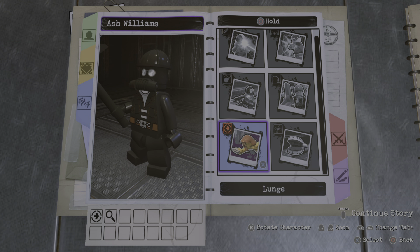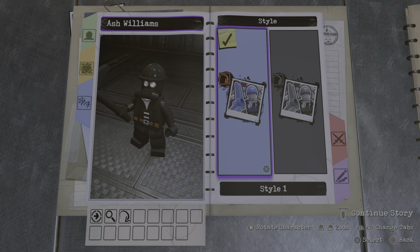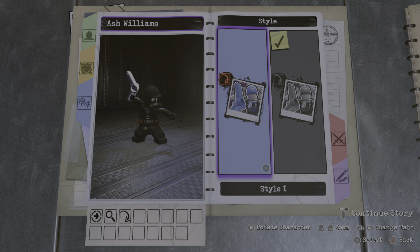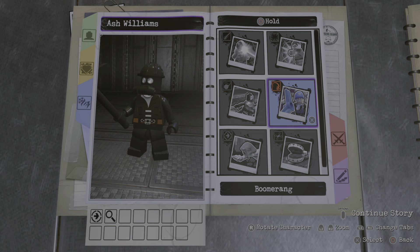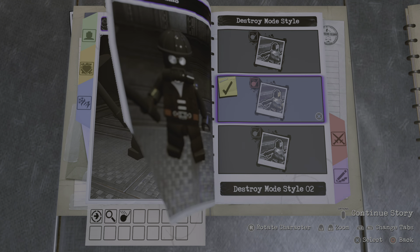For hold circle: the one ability I would absolutely love to give him is the ability to throw his pickaxe like a boomerang, but unfortunately he just throws an actual boomerang, which kind of stinks, so we're just going to leave that off. Because if I could make him throw the pickaxe like a boomerang that would be awesome, but we can't have that. So instead, we're going to give him destroy mode — I guess that could work.